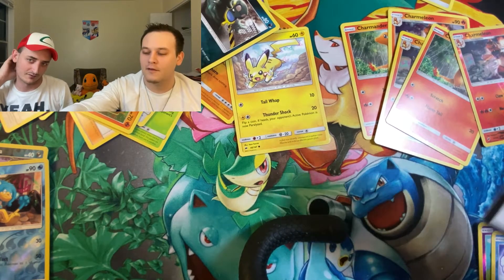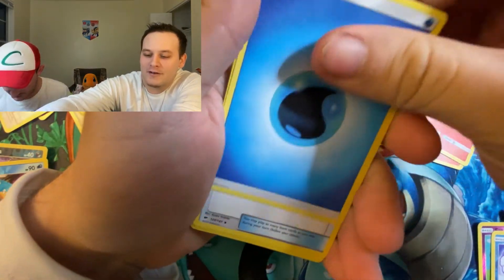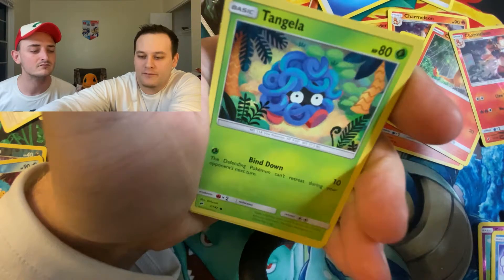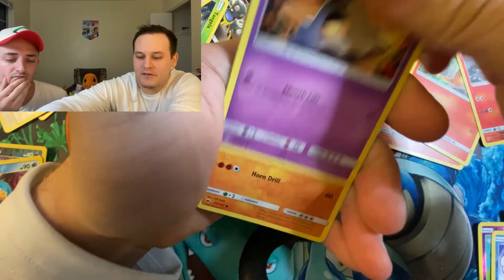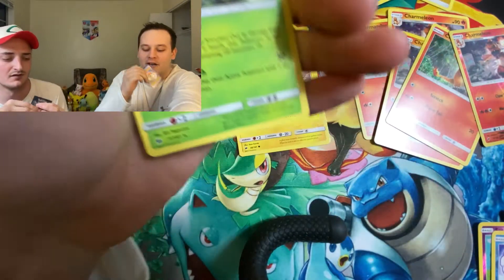Dougie with all the luck, like usual. There's the code. I haven't even pulled anything good. You pulled that Necrozma GX. There's Water Energy, Weakness Policy, Simisage, Wurmple, Dugtrio, Tangela, Hoothoot, Sandygast, Rhyhorn, Reverse Turtonator, and Heracross. Non-Holographic Rare.